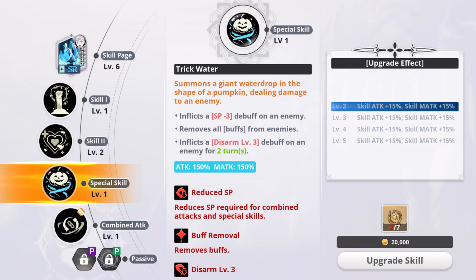Another special skill summons a giant water drop in the shape of a pumpkin, dealing damage to an enemy. It inflicts a Special 3 debuff on an enemy and removes all buffs from enemies. She sounds like a debuffing machine, man — she's really got it. I don't know how she is in PVP, and I haven't tried actual fights yet. We will later, but on paper she sounds pretty decent — we'll see.